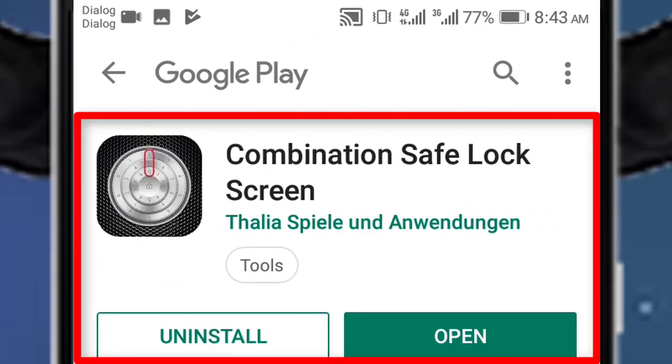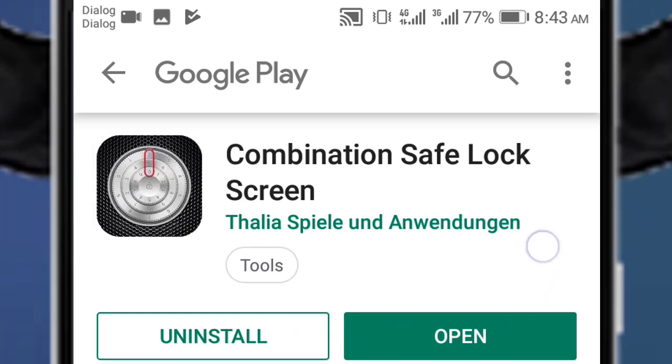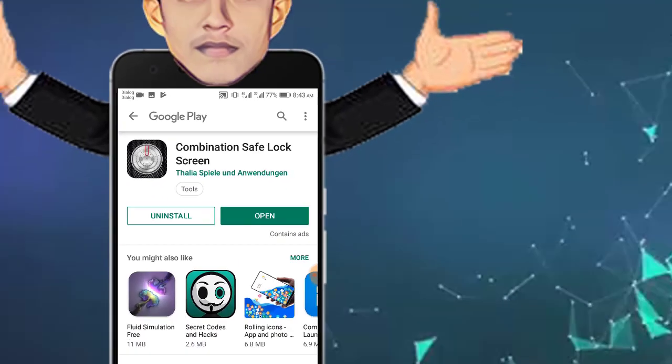Now you can type in the combination safe lock screen. You can type in the app and install the app. You can download the app and click on the link to download the app. Now you can open it.